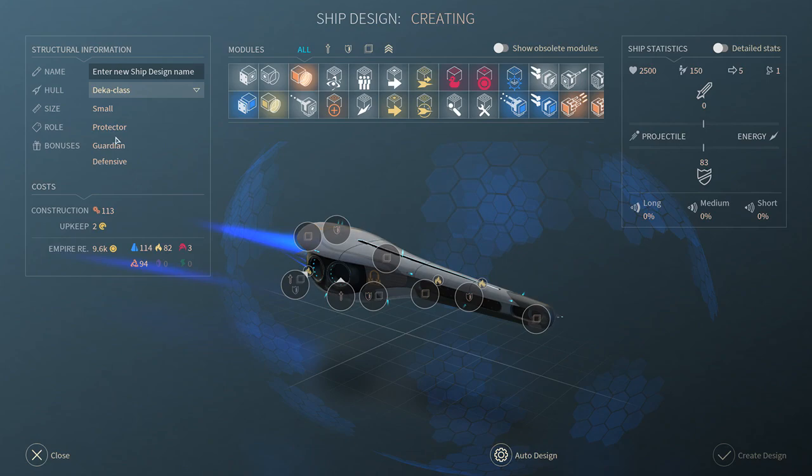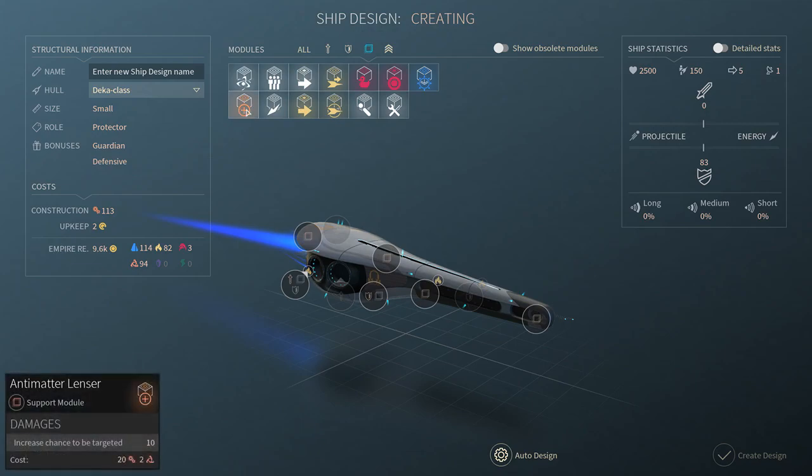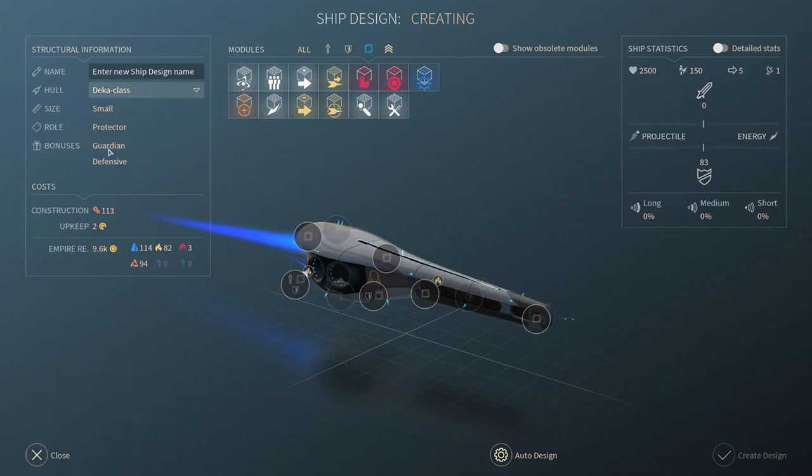The Deca class is the tier one protector - it's the upgraded class. You can see what it prioritizes: attackers and hunter ships. The Guardian module attracts fire and gives a defensive plus 10 percent on plating and shields. It's interesting to note that even though this ship might not be a primary target for the enemy, if I have a Guardian module, other defensive ships will target this one instead. It's something to think about when composing your fleet.